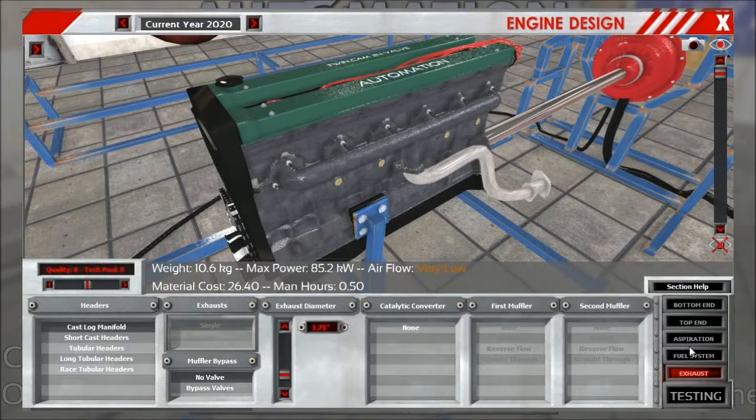Hey guys, this is the exhaust tab tutorial and I assume this will be pretty quick as there is not that much to do on here. But there are a few changes for the headers especially, and the cast lock manifold we start off with — this one was pretty poor before and it still is performance-wise, but we had to balance it out for gameplay reasons.